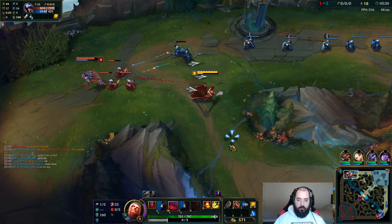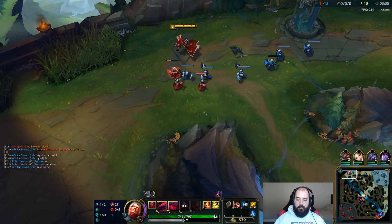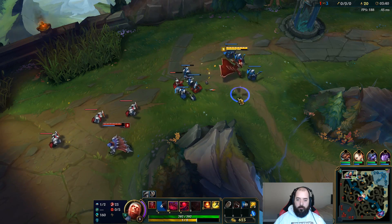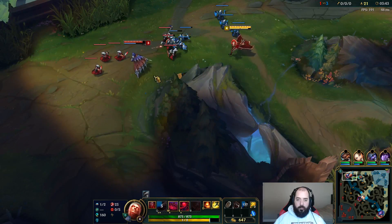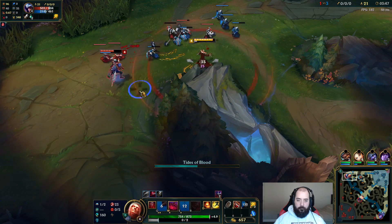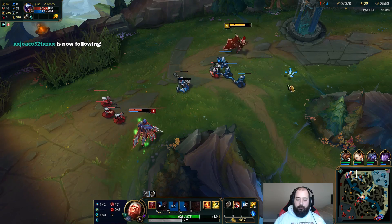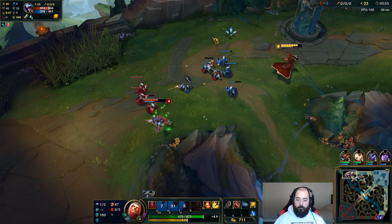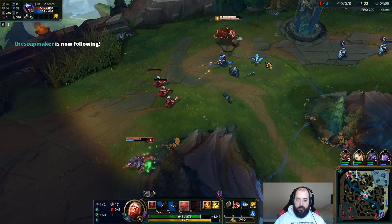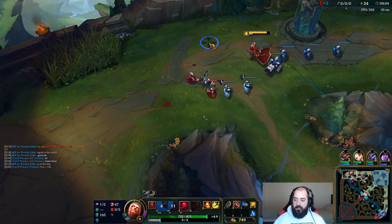I think he knows — I think there's a ward there, he started moving away immediately. I'm pretty sure there's a ward there and he knew. Got a nice little auto on him. I thought he was going to Q in — trying to bait — but he ended up backing out instead. I have to be really careful until my W's back up. Super important — I just have to sit back and not take trades.